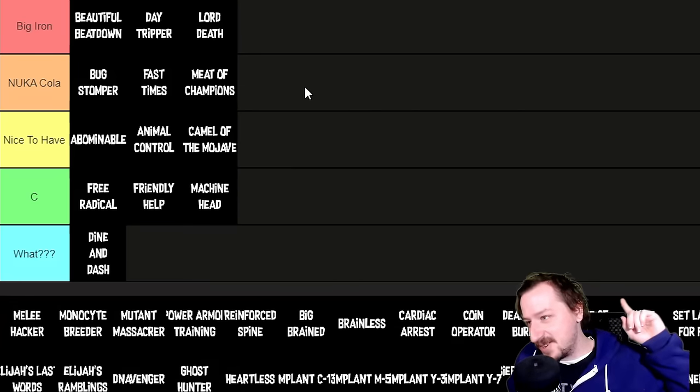Implant M5 costs 10,000 caps and makes your crouch movement speed 20% faster — I'd put that in Big Iron tier. If you're going with a sneak build, sniper, melee, or unarmed, this one is super convenient. Implant Y3 costs 12,000 caps and removes radiation from drinking irradiated water. That goes in C tier — it's technically a bonus but there just aren't enough situations where you're accumulating radiation from water to make it matter.